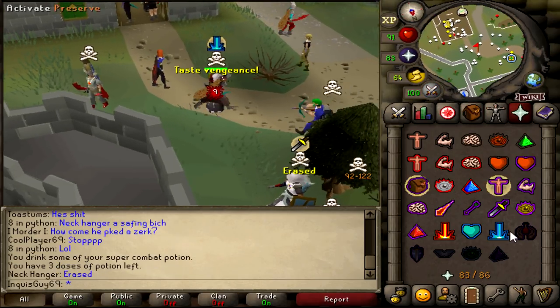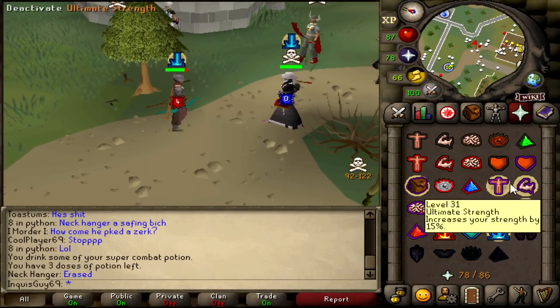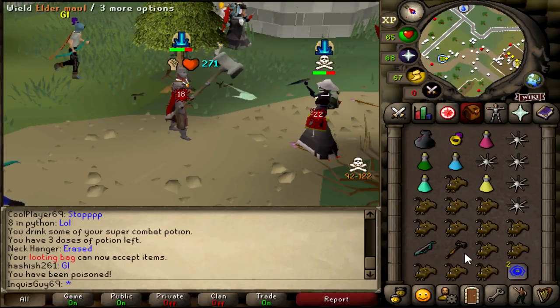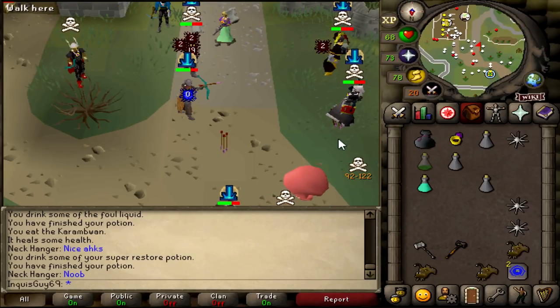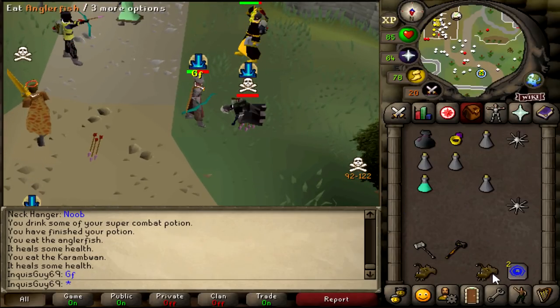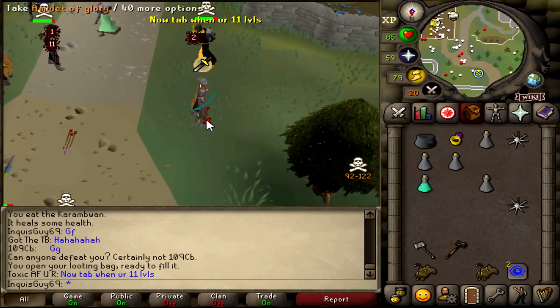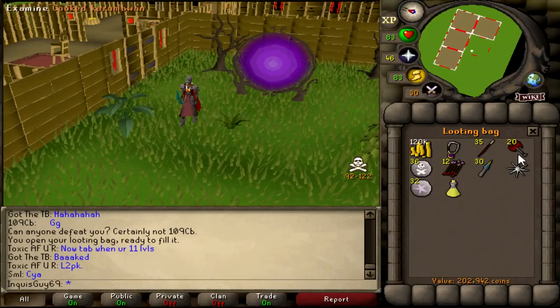This guy called 109CB just hopped on me, he's a voider so I'm hoping my Gmall hits hard through him, but it also means he's just gonna destroy me pretty much. Let's try and rush the Gmalls into the Eldermall for the KO - 53 for the KO, that's the first kill! First voider killed, 202k.